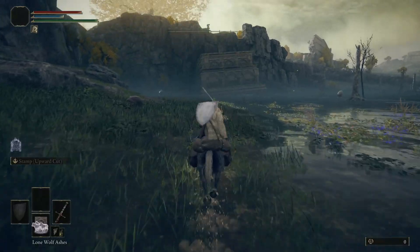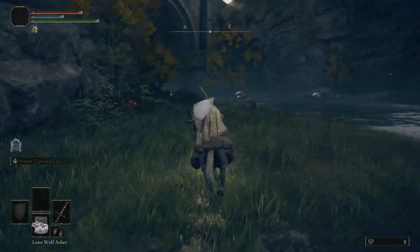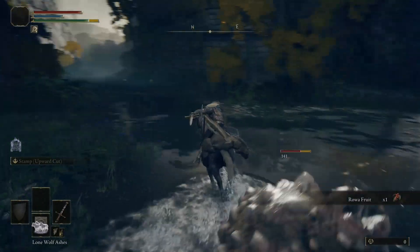Murkwater is the little canyon river that runs from Lake Agheel up to the end of the lower plateau of Limgrave. Enter this canyon from Lake Agheel while riding Torrent to avoid poison clouds emitted by land squirts.